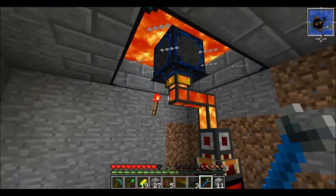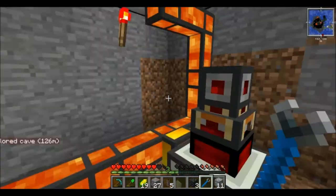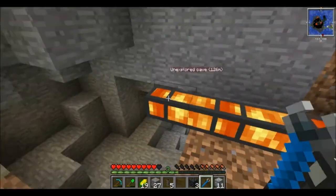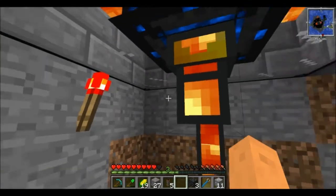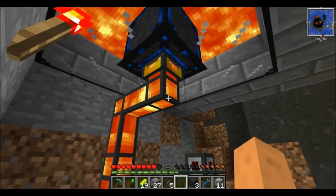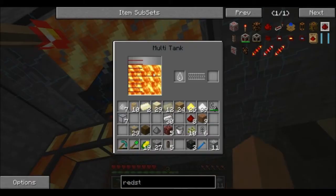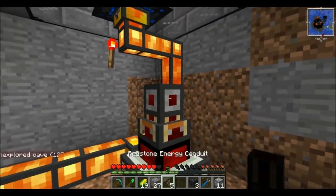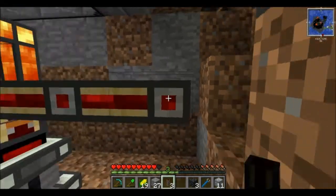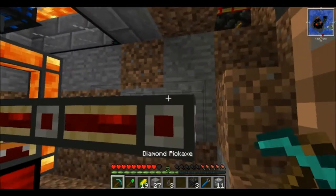Alright, so I got it. All I had to do was provide the liquid duct with a simple source of redstone. Now, what we're going to be doing — now that the tank is pulling its lava out — I can bring this conduit up to my machine.